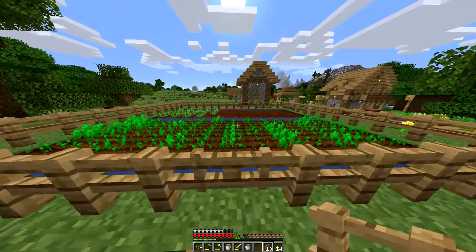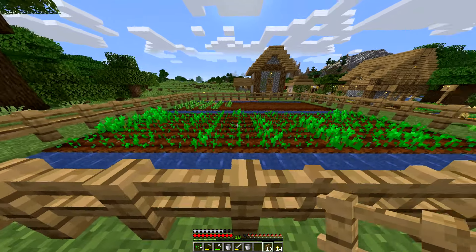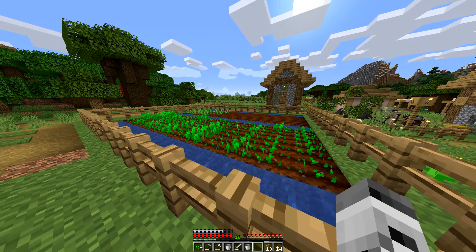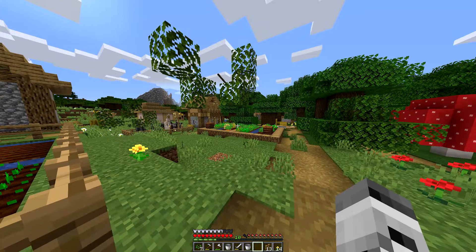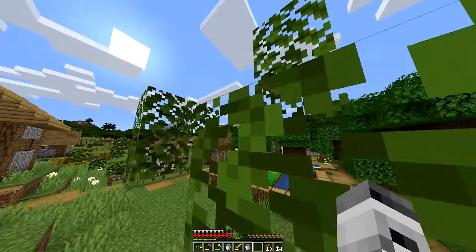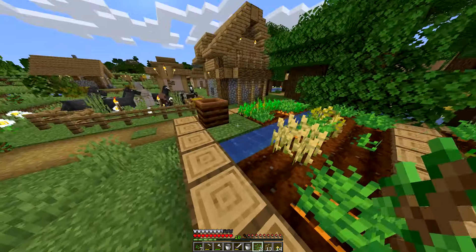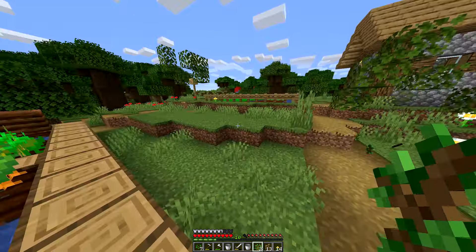There you go — we got a nice little farm going here! We got potatoes over there and wheat here. I'm going to change this eventually and add some melons and pumpkins as well once I have access to those. I cut down a few trees here because they were in the way.